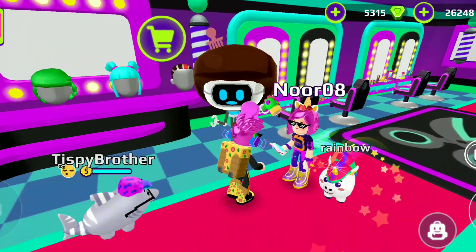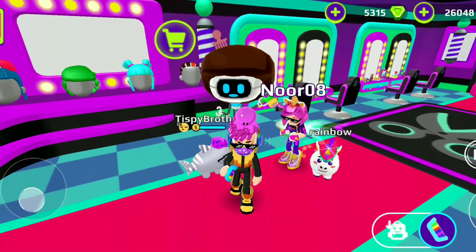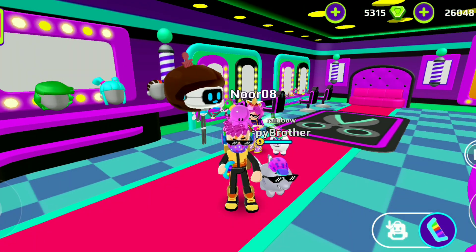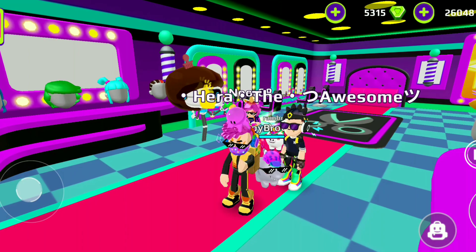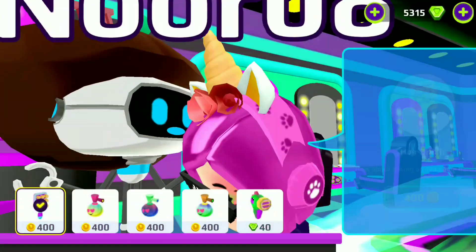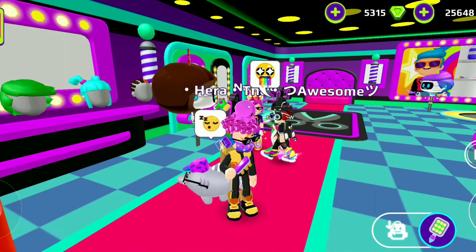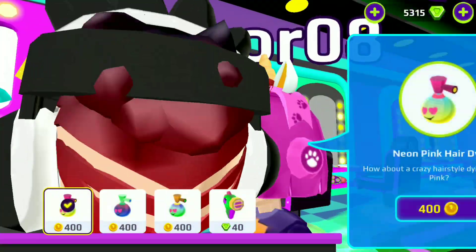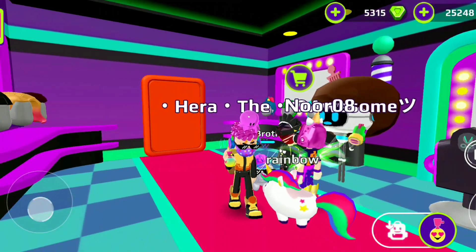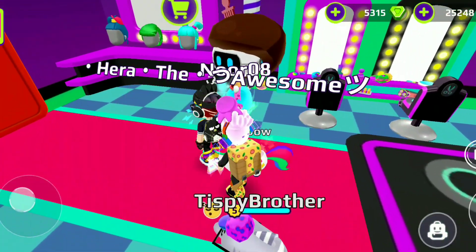Let's go to the hair salon because there's been a major update there. Let's purchase all the items. Here is the color comb — let's see how we can comb our hair. I wish this robot could be there every time in the hair salon. This is the hair brush, so funny but awesome. Next is the neon pink hair dye — three, two, one — oh my god, so awesome!